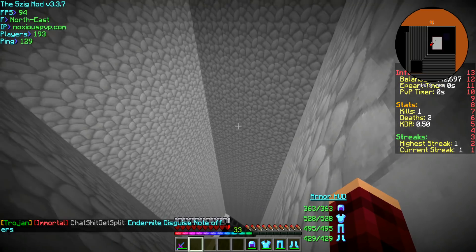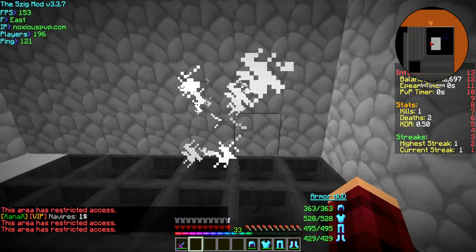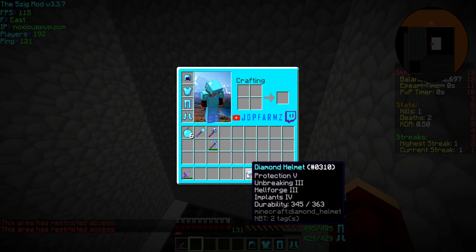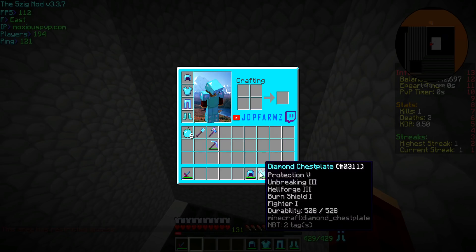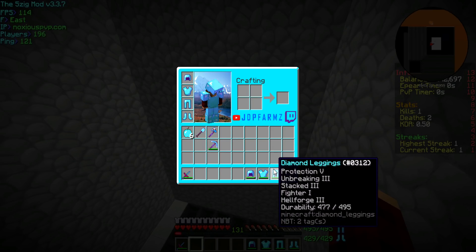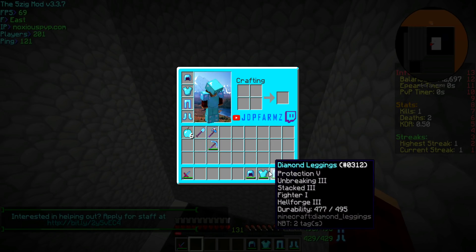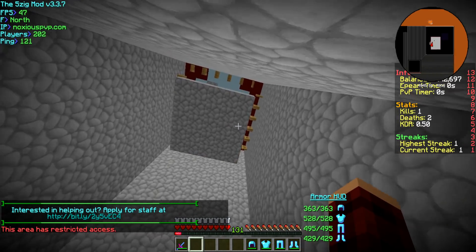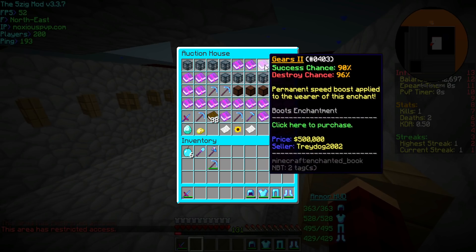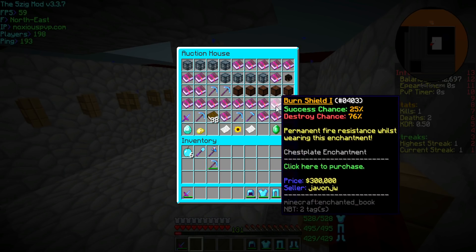Alrighty guys, so we've been grinding our XP for some god enchants for a while now. We do have our god set finished — my helmet is Protection 5, Unbreaking 3, Healthforge 3, and Pants 4. My chest plate is P5, Unbreaking 3, Healthforge 3, Burn Shield 1, Fighter 1. Leggings: Prot 5, Unbreaking 3, Stacked 3, Fighter 3, Healthforge 3. Boots: Protection 5, Unbreaking 3, Rockets 3, Gears 2, Healthforge 3, and Fighter 1. The only thing we're missing is Fighter 1 for our helmet, so that way we can get strength whenever we're wearing every piece. You do have to have fighter on every piece to get the strength effect. I've been working on trying to get a fighter book but I haven't been very lucky.